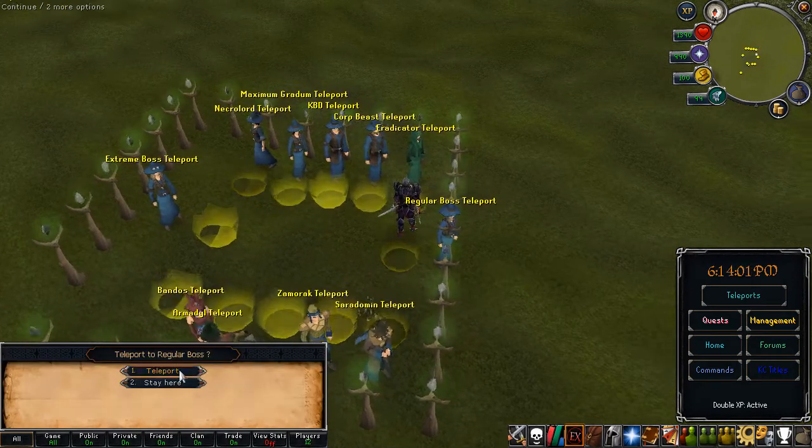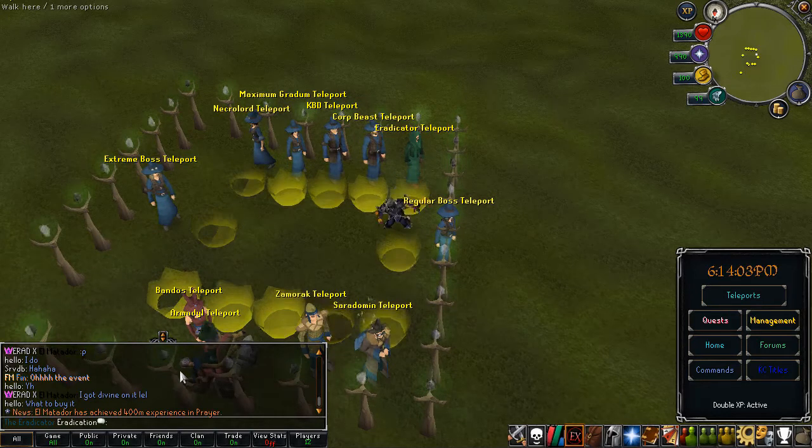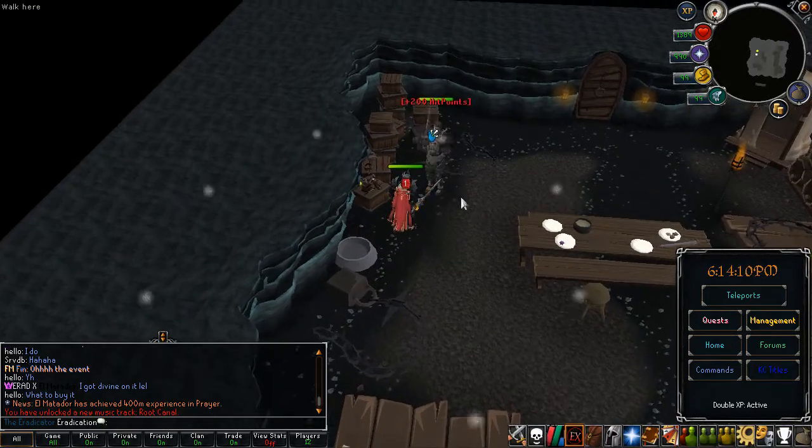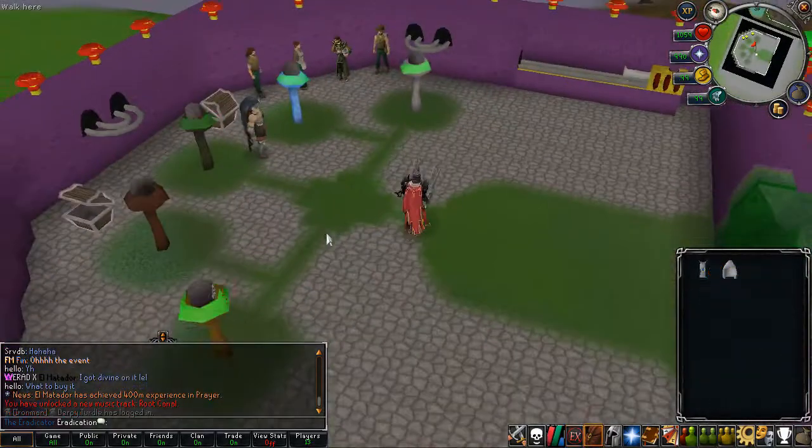There is a special place where you can go to all the boss teleports. Every single boss right here has a portal — for example, if I want to go to the regular boss portal I just enter the boss room and I'll be teleported directly to the boss itself. So yeah, that's pretty nice.